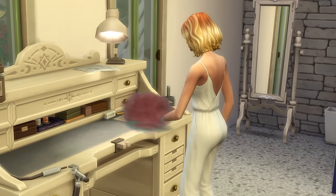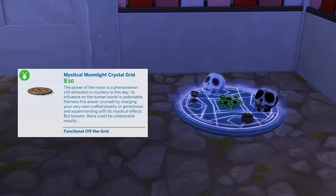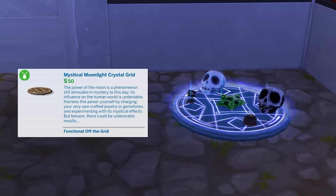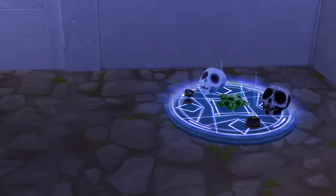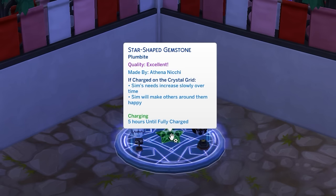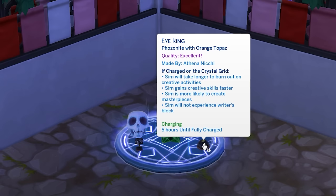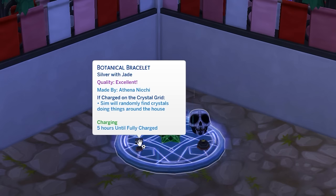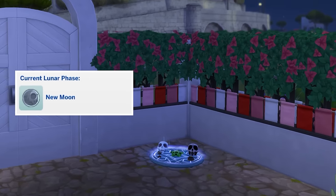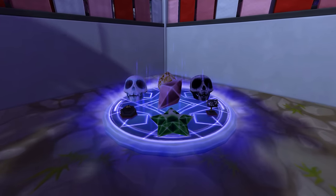Cut gems and jewellery will only have their powers come into effect if they're charged on the mystical moonlight crystal grid. This small object can charge up to 7 gemstones or pieces of jewellery placed on it at once. Jewellery is charged by the power of moonlight, so it'll only charge from 7pm through the night to 7am and when the grid is placed outdoors. The phase of the moon in the lunar cycle will influence the speed at which your jewellery charges, with it charging slowest during a new moon and incredibly fast during a full moon.